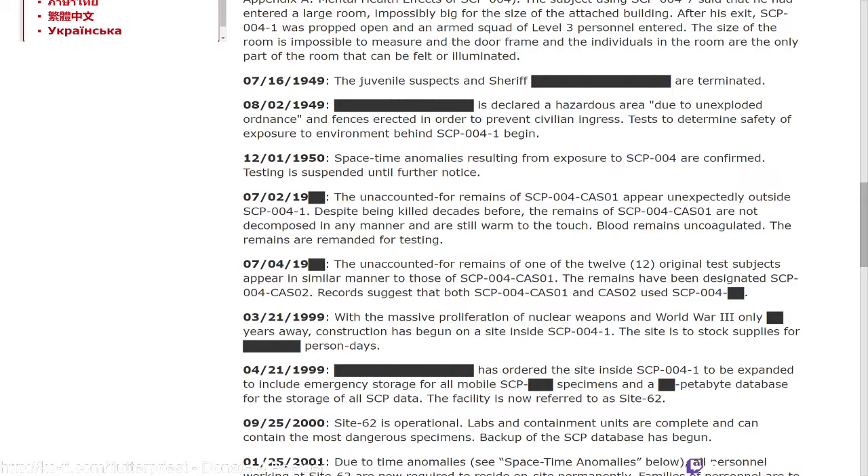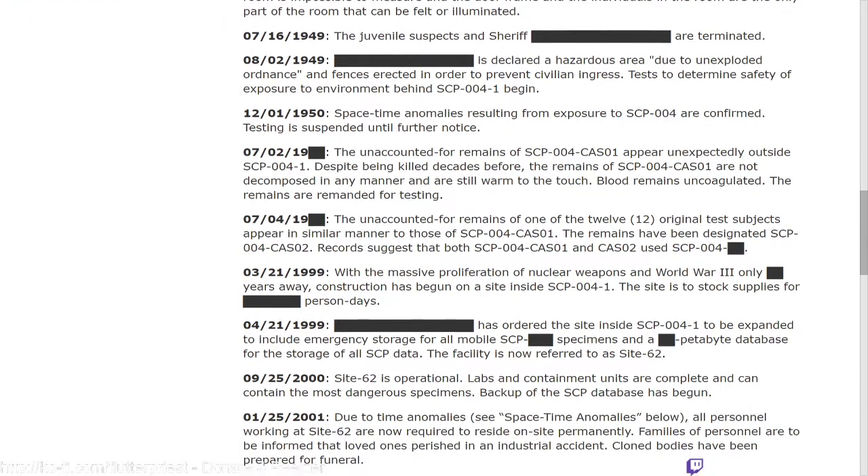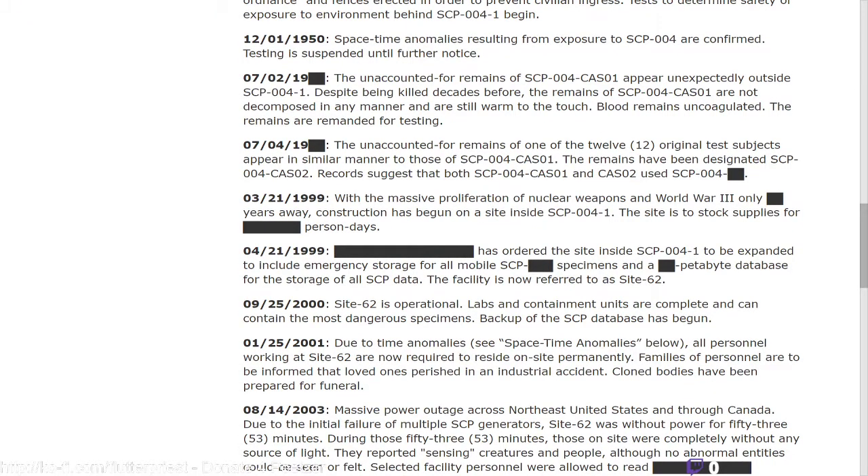Despite being killed decades before, the remains of CAS-01 are not decomposed in any manner and are still warm to the touch; blood remains uncoagulated. The remains are remanded for testing. July 4th, 19[redacted]: the unaccounted-for remains of one of the 12 original test subjects appear in a similar manner to those of SCP-004-CAS-01. The remains have been designated SCP-004-CAS-02. Records suggest that both SCP-004-CAS-01 and CAS-02 used SCP-004-[redacted].